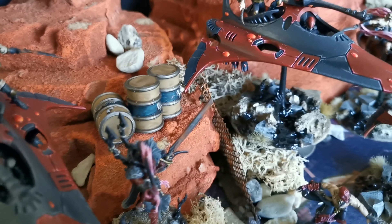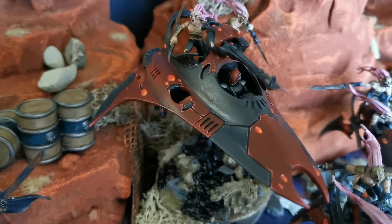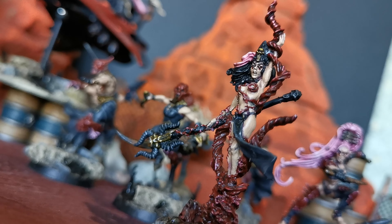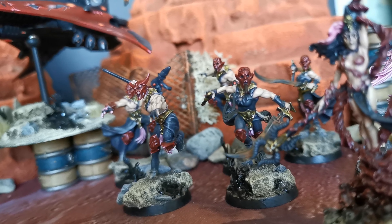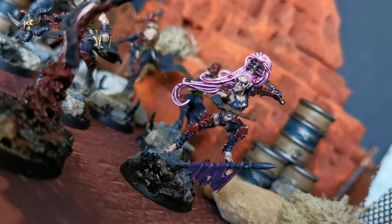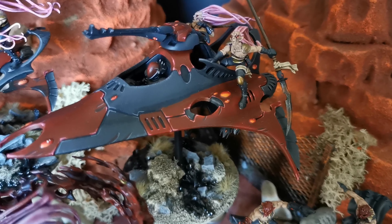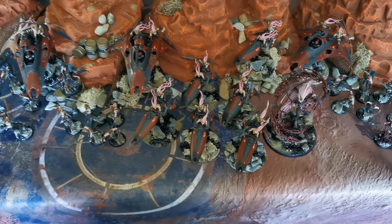I have two Starweavers in this detachment to transport my troops and the Troupe Master. At the finish of this patrol detachment I have a squad of six Skyweavers, all armed with Zephyrglaives and Haywire cannons. In my second patrol detachment I have a Shadowseer with Fog of Dreams and Twilight Pathways psychic powers, a second five-man squad of troops all armed with fusion pistols with two kisses and one caress, a Solitaire with an extra relic — a Suit of Hidden Knights — and one more Starweaver. That is 1484 points of Soaring Spite Harlequins.